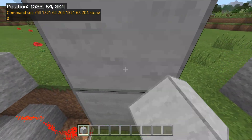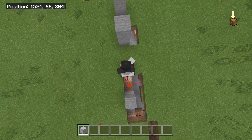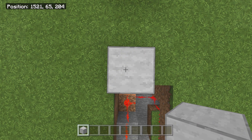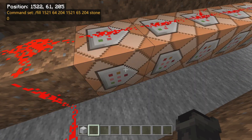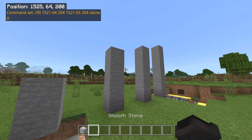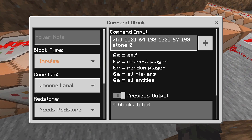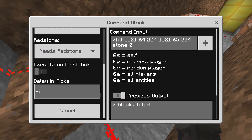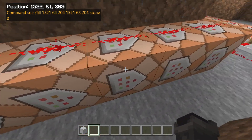The first command fills two blocks — the coordinates are this corner and then the bottom half of your player as the second corner. So that's going to be 15 21 64 204, 15 21 65 204. Each pillar up just has a higher Y coordinate. The timing is all in this section of command blocks — the delay in ticks. Every 20 ticks is approximately one second.